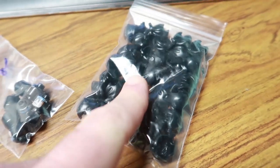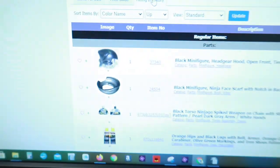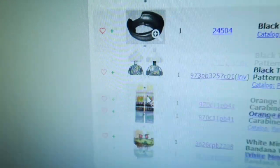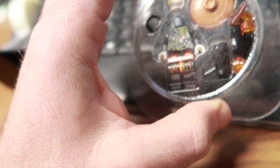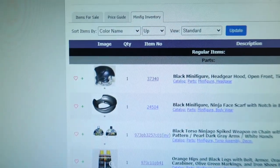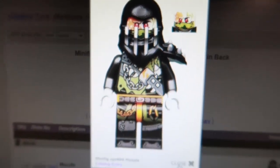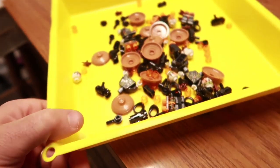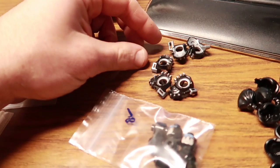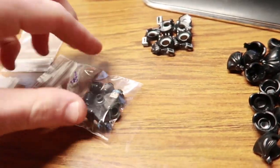Here's the other BrickLink order. I have these bandanas - headgear, hood open front, tied in back - from Dragon Hunters. I can build this figure out of these parts - same torso, same legs. I'm going to build probably five or six and put them on BrickLink, then add the rest to my store. This hood also comes on another guy with all the same parts - head, body, legs. I pulled out five more - going to make five of these guys and then we're done with this order.